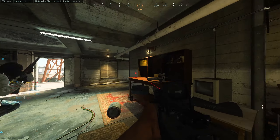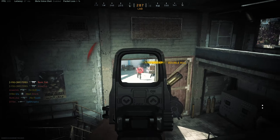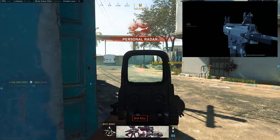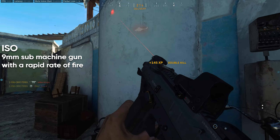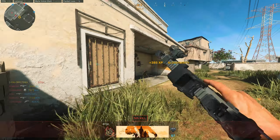Hi guys, FogofGaming here and welcome to Modern Warfare Season 5. Today we're going to take a look at one of the brand new weapons for Call of Duty. The ISO SMG is a short range beast — it's a 9mm submachine gun with a rapid rate of fire, but can it replace the MP5? For that we will have to check out the stats.